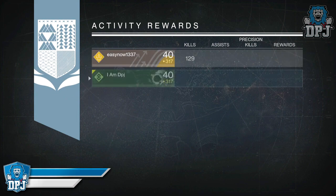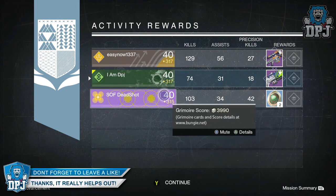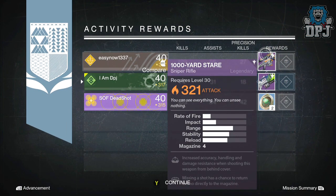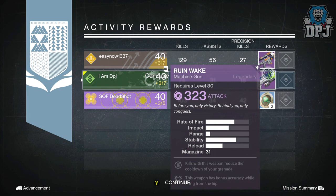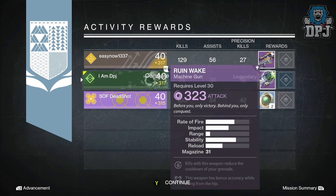Moving on to my Titan, I received the Ruin Wake, which is the crucible machine gun, offering 323 attack. Easy Now got the 1000 Yard Stare offering 321 attack. Mods on this bad boy were increased accuracy, handling, and damage resistance while shooting from behind cover, and missing a shot has a chance to return ammo directly to the magazine.